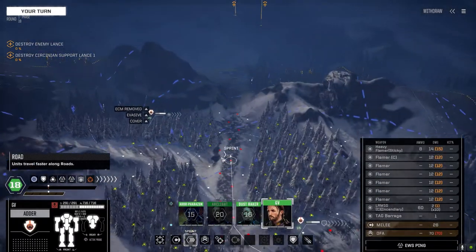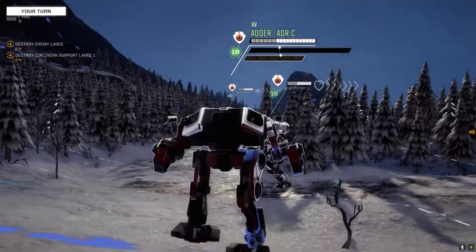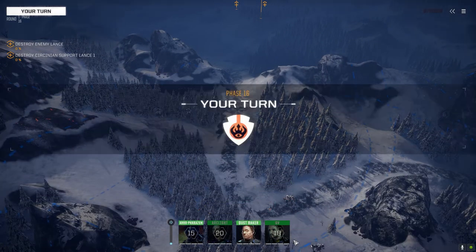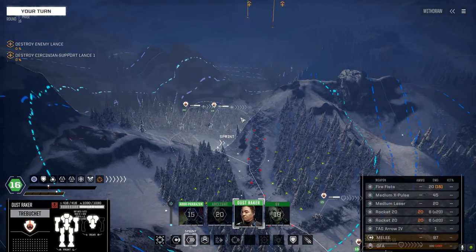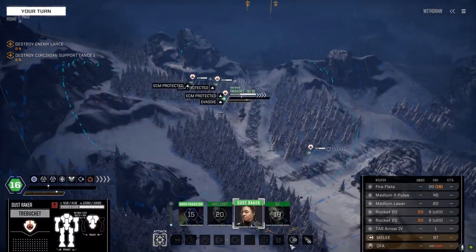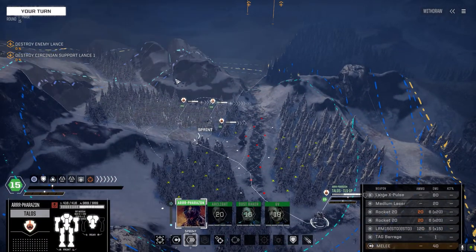Let's get you in a strike position — move into here. You're gonna be pretty useless on that hill. Get you up here as well to support. We'll use mask mode next turn or the turn after to get into combat. RFR is on — a little bit slow, but we'll get up this way.